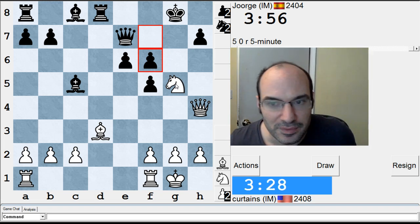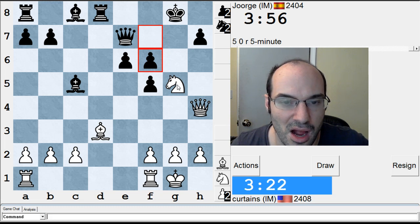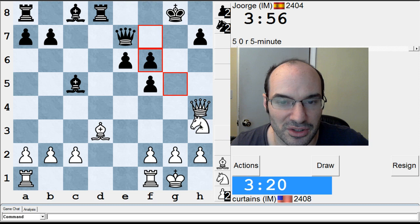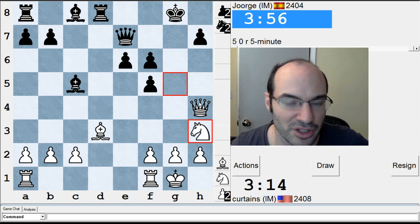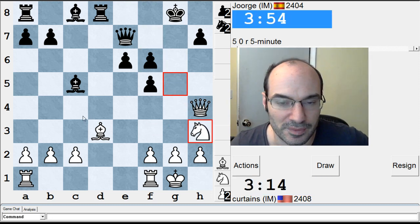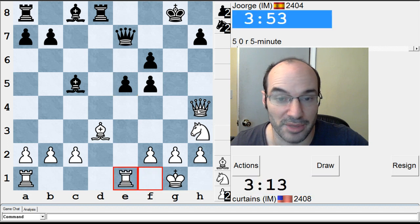Maybe I misplayed a little bit. Let's see — Knight H3, E5, Rook E1. I'm just going to do this. My knight's bad wherever it goes. I'm just going to go here. If Queen G7, Rook E5 actually, and otherwise Knight F4.